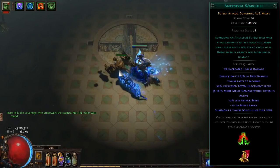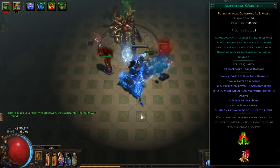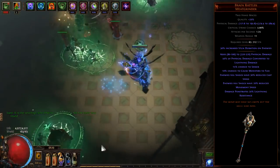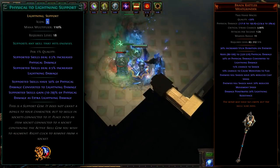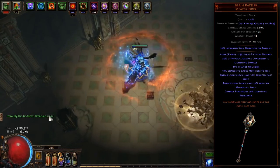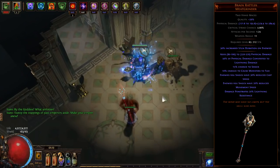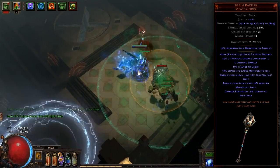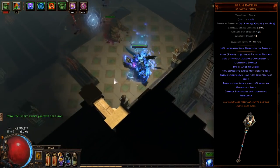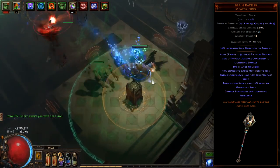Ancestral Warchief Totems have been a perennial favorite since its introduction to the game. There are plenty of variants out there, and this variation uses the Brain Rattler unique and a Physical to Lightning support gem to convert the entirety of the skill's damage to lightning damage. Despite the shock mechanic rework, Brain Rattler is a solid choice since it has a decent effect when enemies are shocked — reducing both their casting speed and movement speed. The most important stats are the lightning conversion and the lightning pin on the mace itself.